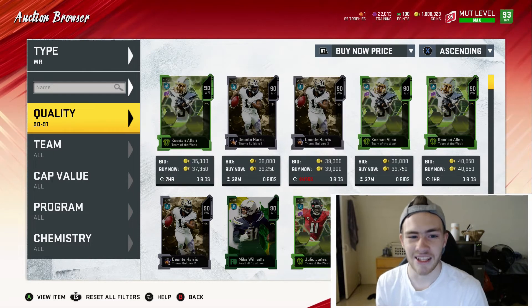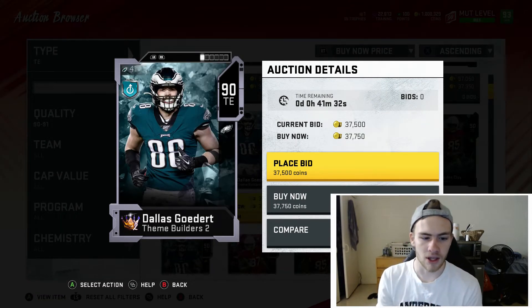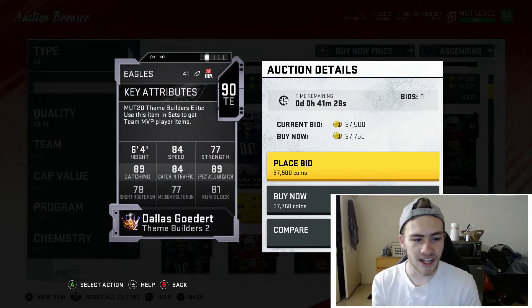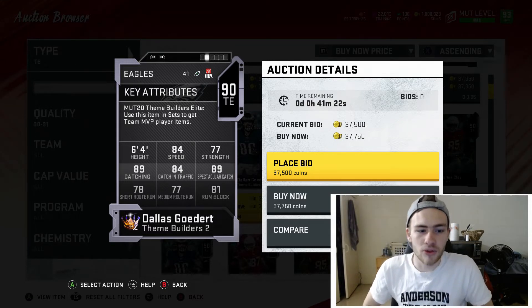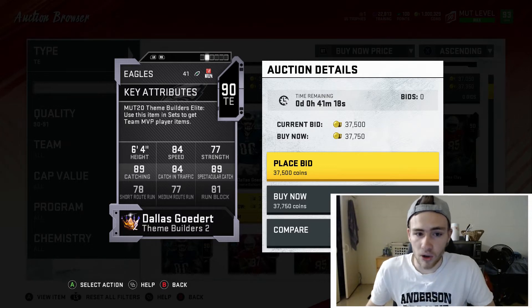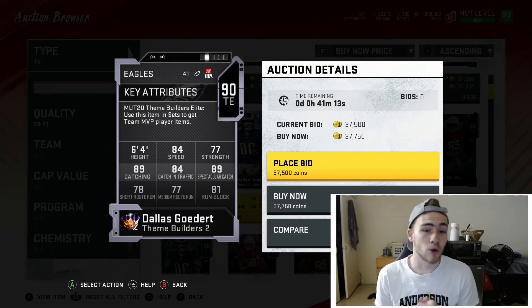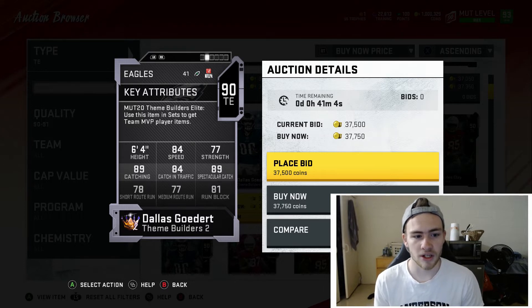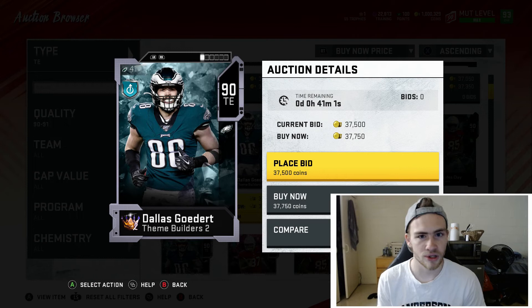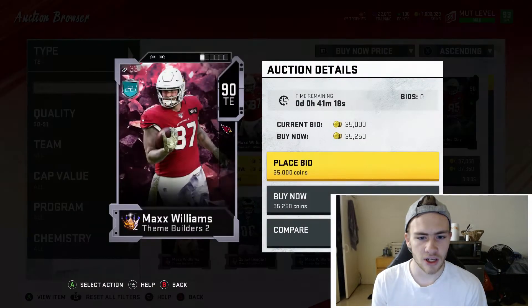For budget tight ends, the first one is Dallas Goedert, an Eagles theme builder. He's 6'4" with 84 speed, 89 catching, 84 catching in traffic, 89 spectacular catch, and 81 run block. If you only throw to your tight end in goal-line or third-down situations, he's super good with that 89 catching. If you run the ball a lot, that 81 run block is super nice. A 90 overall tight end at 6'4" for around 35k is a great deal.